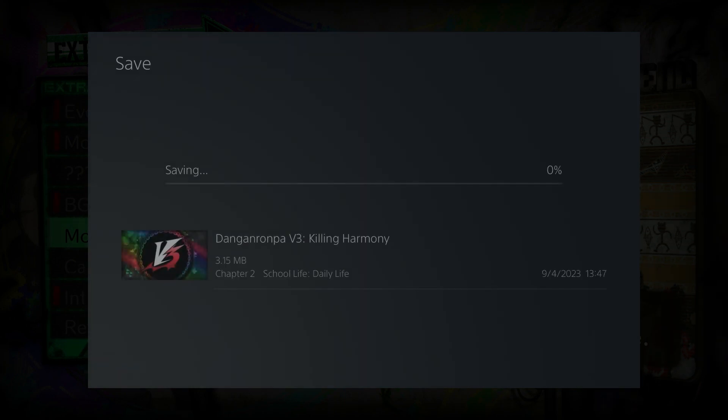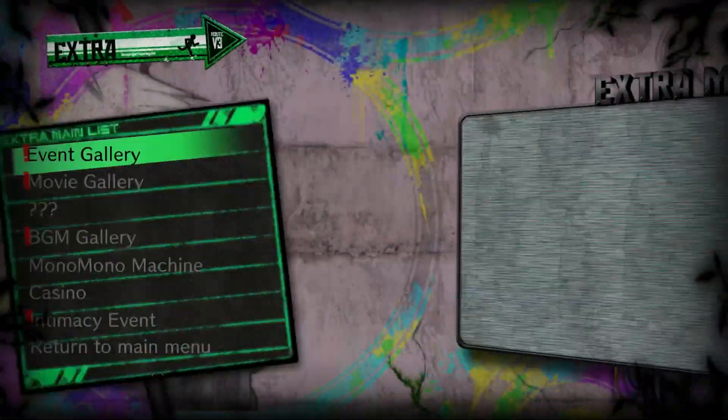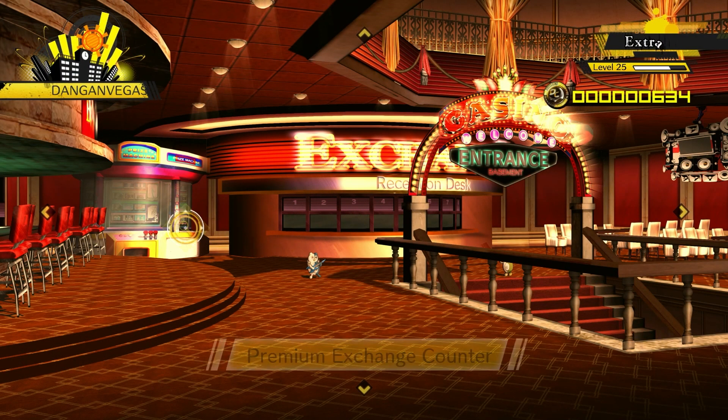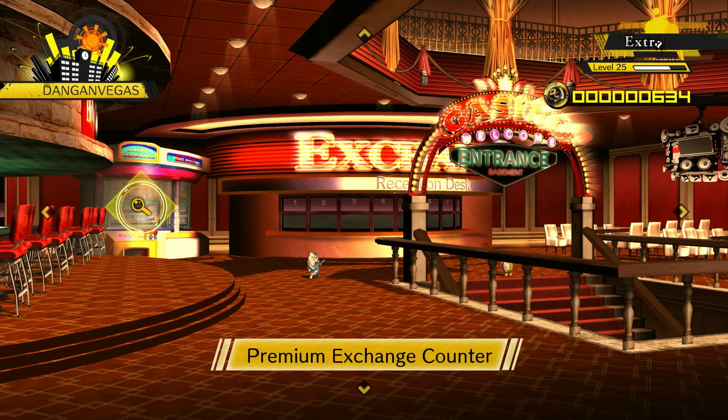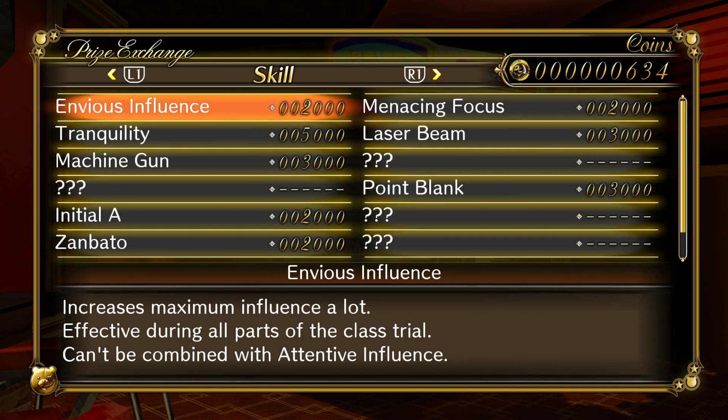So now I'm going to go to the casino and try to get some of those skills and stuff. Let's have a quick look, because we didn't actually look at it too much. Just ignore that Monodam over there. So if we look at a skill — let's have a quick read — this one, Envious Influence, is better than Attentive Influence. It increases your influence by a lot.